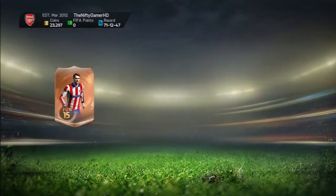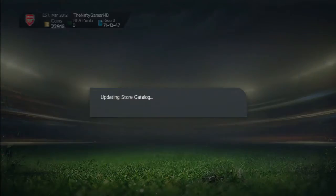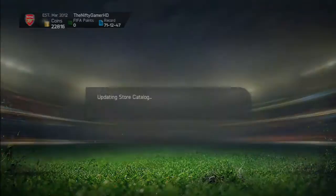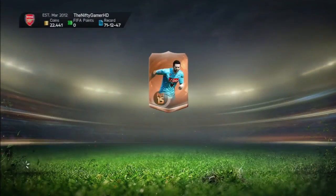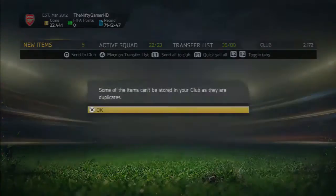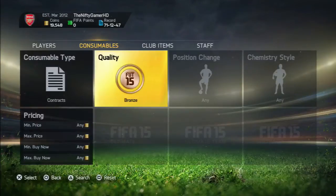So as you can see on screen, I am opening 400 coin bronze packs. You might be wondering why the bloody hell I'm doing that. This is pretty much a two-in-one method: you are earning yourself some coins and you are getting yourself items to list up on the market. You're opening these 400 coin bronze packs to store all in club to get the contracts. Also, when you store in the players, you can go back at a later date and sell all your bronze players for 200 coins to make profit back from that pack.